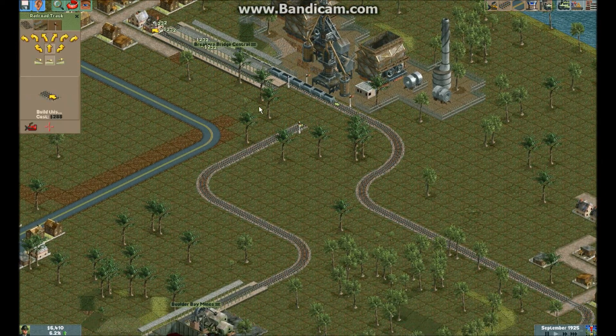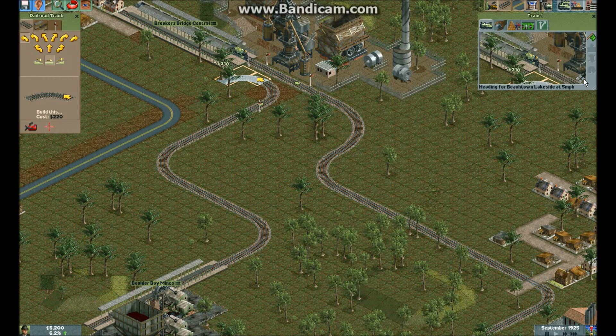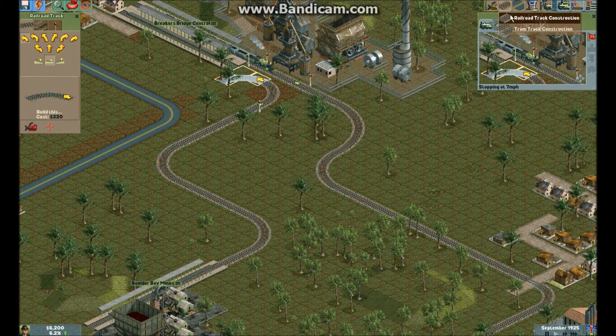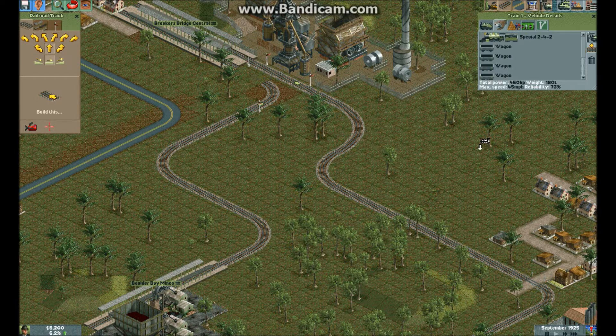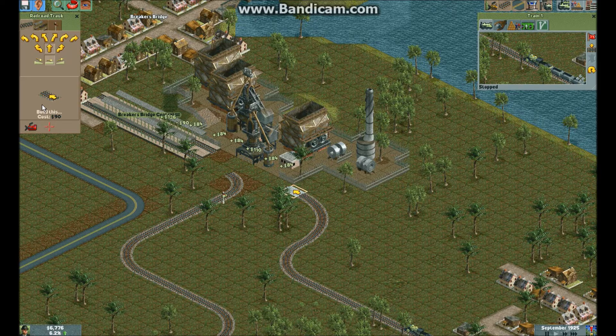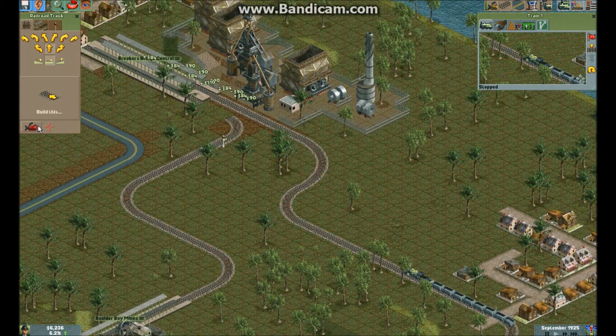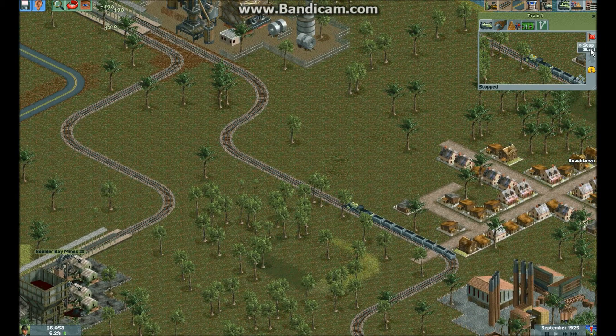So now if we have a little... I think this will work. So then we don't need these. Stop the train. We need to move this. We just need to demolish some railroad and put it back. Apparently that's the only way you can get rid of this. One more straight piece, one more straight piece. We go like this. Now we can start up our train again.